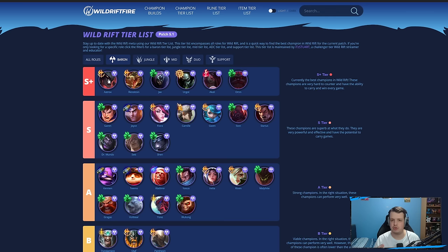First up, Aatrox. Insane amount of crowd control, crazy amount of damage. You can go two separate builds — full damage Aatrox or bruiser Aatrox. A lot of healing, a lot of crowd control, a lot of damage in general. Overall, just an insanely annoying champion to deal with.